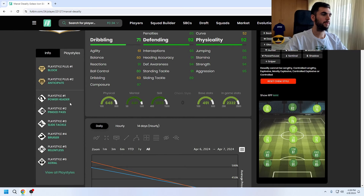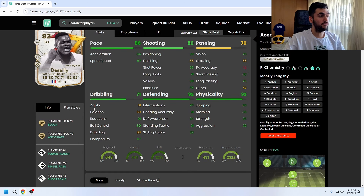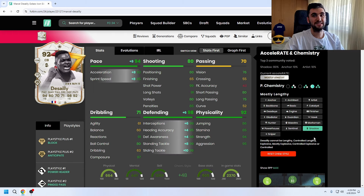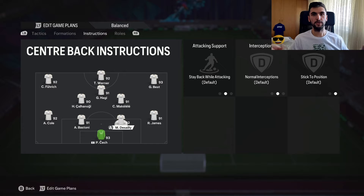His play styles are: Block, Anticipate, Power Header, Ping Pass, Slide Tackle, Bruiser, Relentless, and Aerial. He has very good defensive play styles when it comes to center back, which is nice. Shadow is definitely the way to go with this card, and I'm going to play him at center back with his default position to see how good this legend card is.